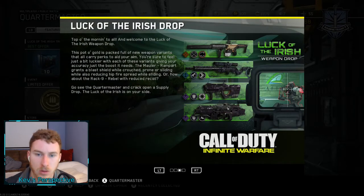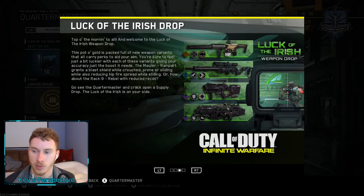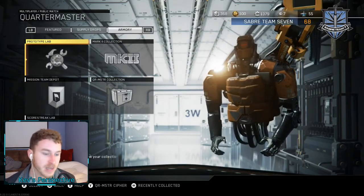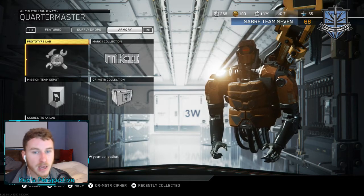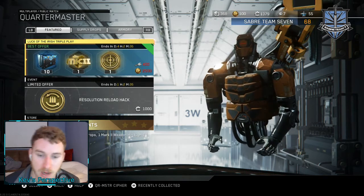Top of the Morning to you. The Pot of Gold is packed with new weapon variants to carry all perks to aid your aim. You're sure to feel just a bit luckier with each of these variants. The Mauler Rampart grants a Blast Shield while crouched or sliding, while also reducing hip spread while sliding - or how about the Rack 9 Rebel with reduced recoil. They didn't really put that great of variants in for this Luck of the Irish Drop. Maybe you guys feel different - let me know in the comment section. We did get a few new weapons in today's video. If you enjoyed, drop a like. If you want to see anything we got today in a video, let me know down in the comments.